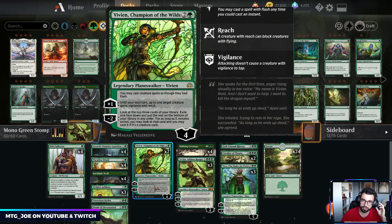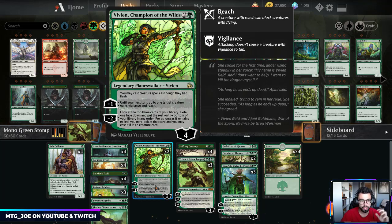Vivian, Champion of the Wilds gives our creatures flash so we can play on our opponent's turn, which gives them pseudo-haste. It also lets us dig and is a way to give this deck reach, which is something green generally lacks.